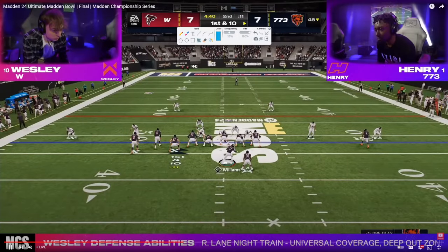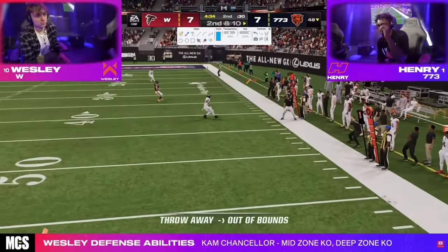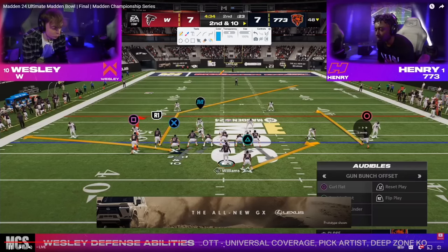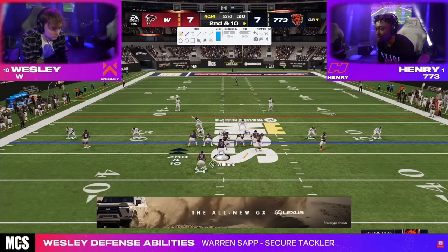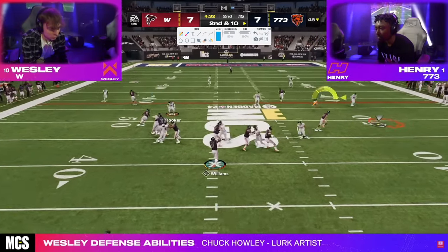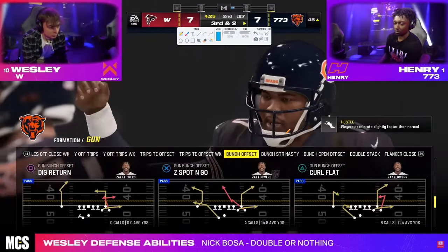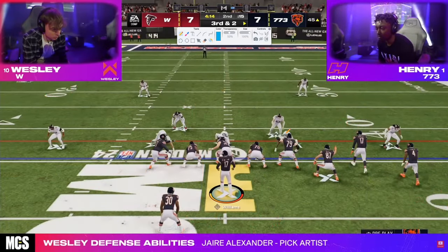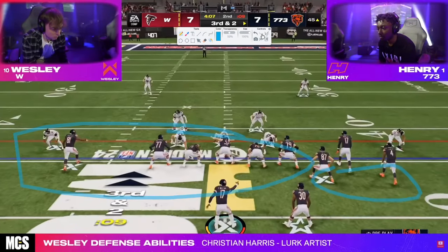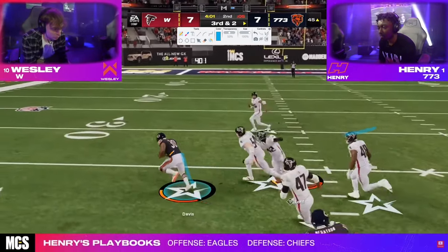Henry's got to be frustrated with that, but he gets the ball back in not a terrible field position. Four minutes, 34 seconds — important to note that Wesley will get ball at half. Henry loves this curl flat play. We're going to see tight end corner, probably double post. It's really so fascinating to me how much less people are calling double post specifically, and really the main game is being played in this formation — either this or the one out of Jets. These are the two best offenses. Bubble screen, runs the ball, jukes out of there, and almost scores.